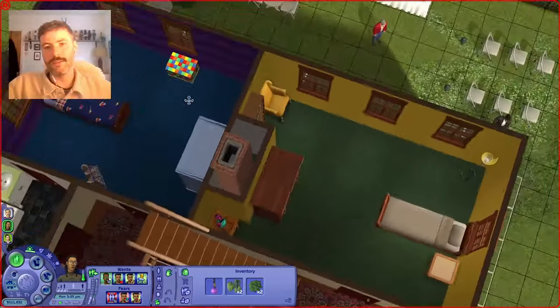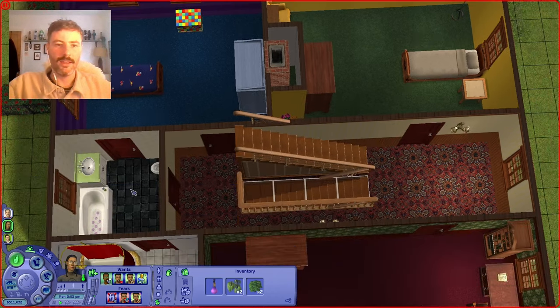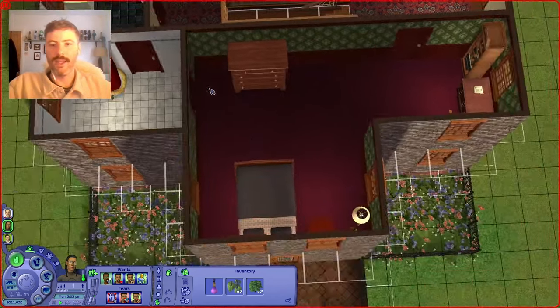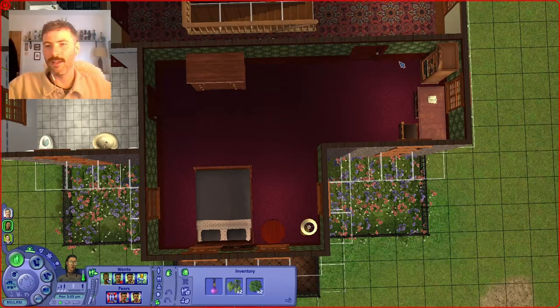And then upstairs we've got Alex's room and Cassandra's room at the back. We've got a family bathroom, and then we've got the master bedroom for Bella and Mortimer. They've got a strange office set up in here which I really don't like.